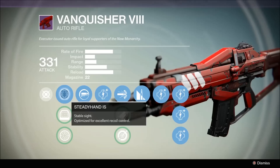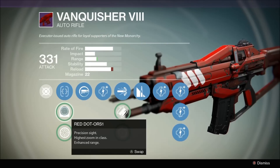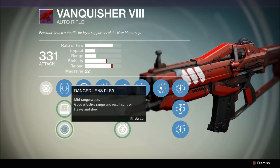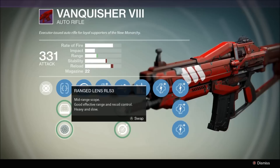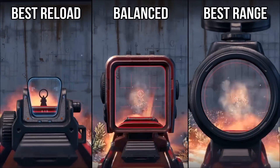And now we have the sights. Steady Hand IS: iron sights, fastest reload speed. Red Dot ORS1: best stability, though the scope is a bit bulky. Ranged Lens RL-S3: excellent range, decent recoil control, but heavy and slow.